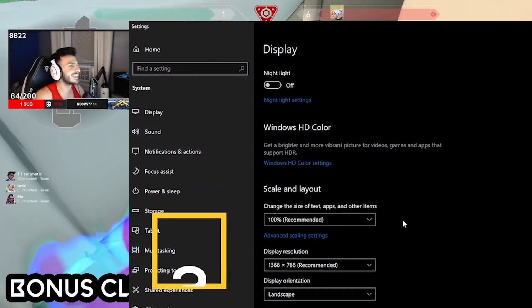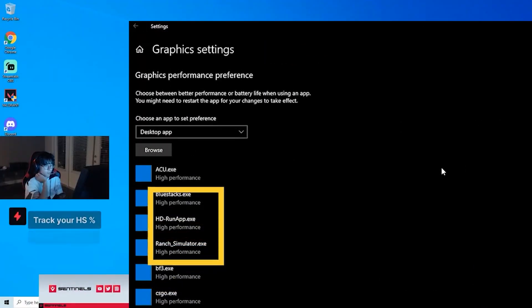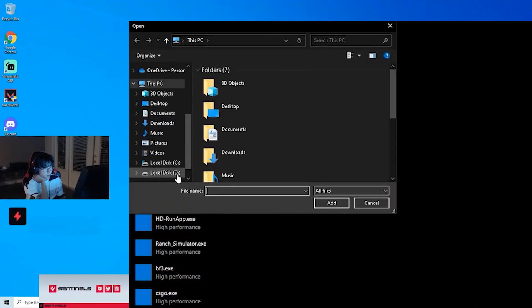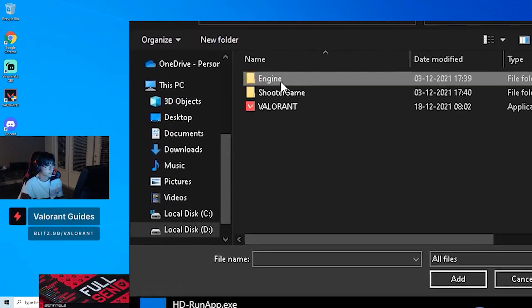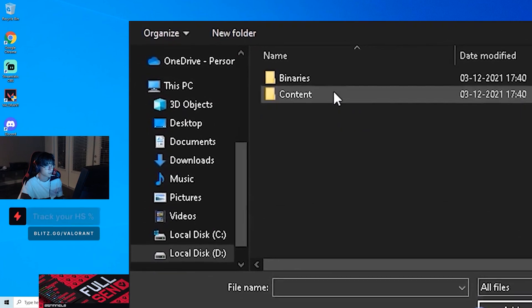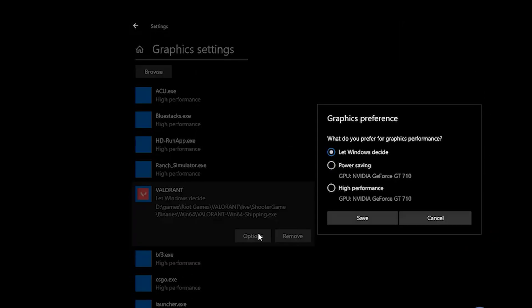Second, go to Display Settings, scroll down, and click on Graphics Properties. Follow along and add the executable file of Valorant, then click on Options and set it to High Performance.